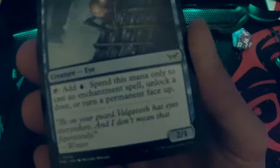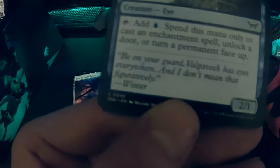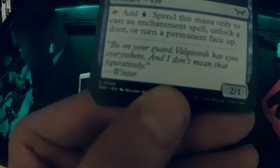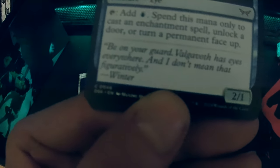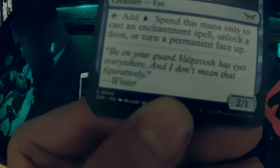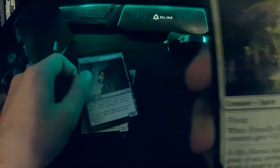Creeping Peeper — add one blue mana, spend this mana only to cast an enchantment spell, unlock a door, or turn a permanent face up. So this is a blue mana dork! A blue mana dork — it will be very nice. Yeah, we need to have a lot of mana with blue.